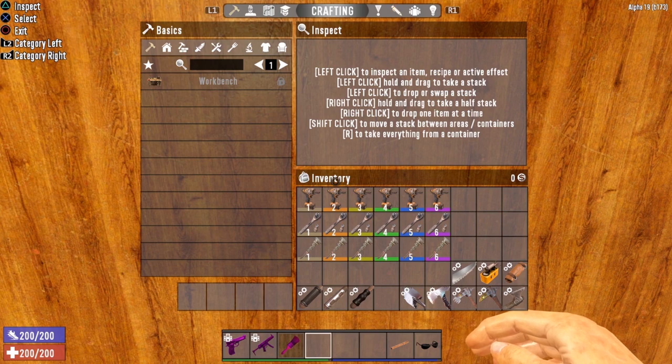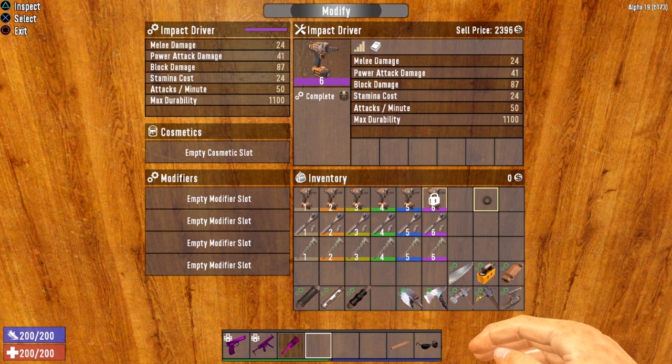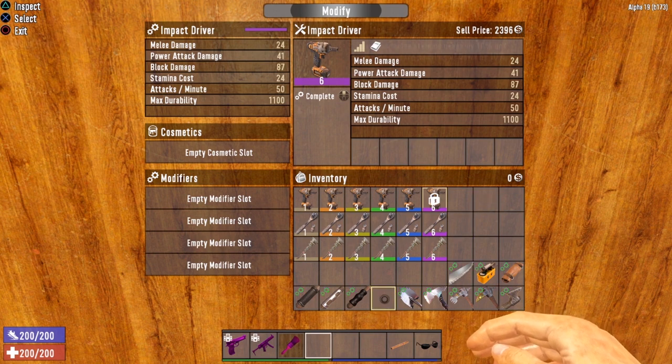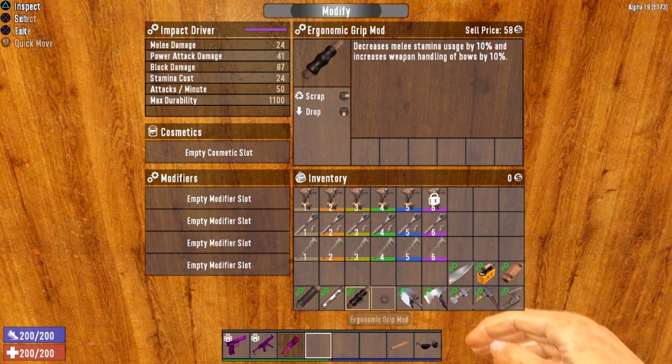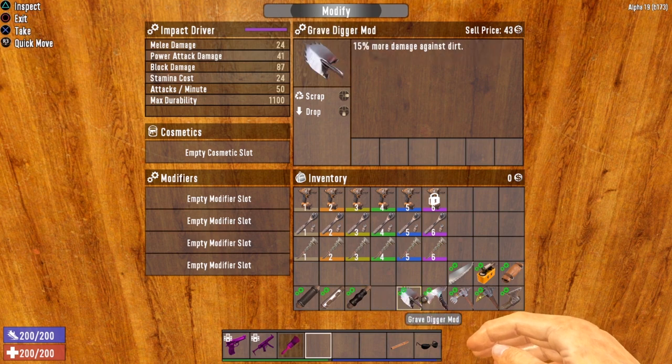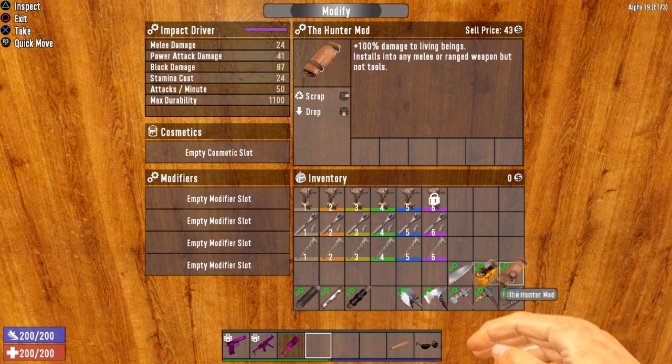Now let's take a look at the modifications that can be made to these tools — and yes, these tools can be modified. Adding modifications will make them far more efficient at gathering resources. For grip mods you have the Fortify Grip, the Structural Brace Mod, and the Ergonomic Grip. For tool modifiers you have Grave Digger, Wood Splitter, Iron Breaker, and Bunker Buster. There's also the Weighted Head Mod and the Diamond Blade Tip Mod, which is very useful as it makes the tool last much longer. The Rad Remover and Hunter Mod are also available, though I'm not sure why you'd use them on a tool.